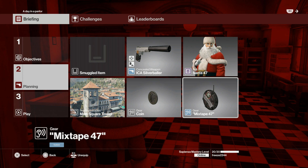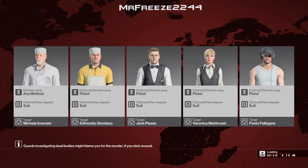My name is MrFreeze2244. We're going to bring along our coin for this one, our Mixtape 47, and we're going to start in the main square tower. You'll want to swap out the silver baller for the Krugermeier — I did swap it but didn't take the screenshot, so make sure you bring along your Krugermeier.